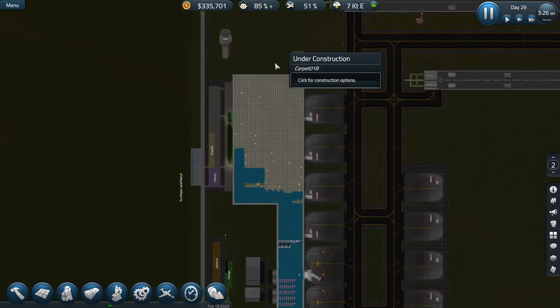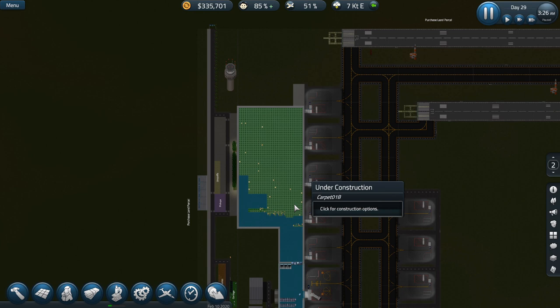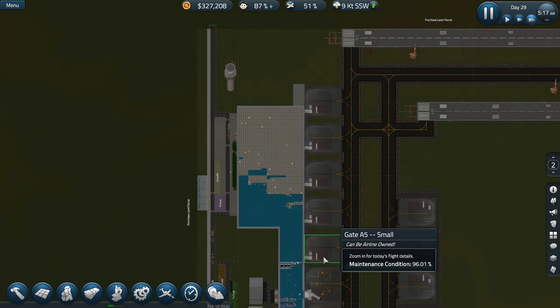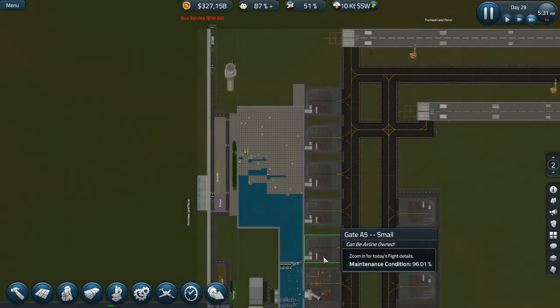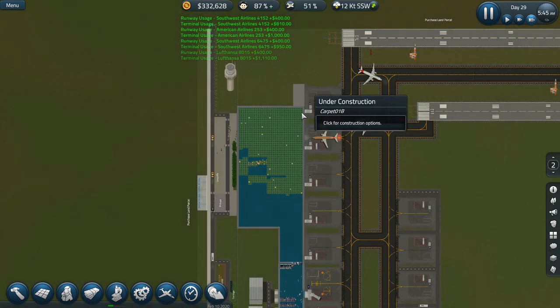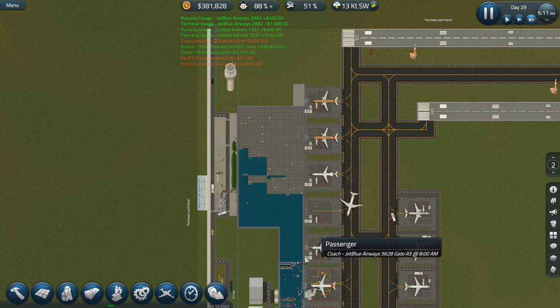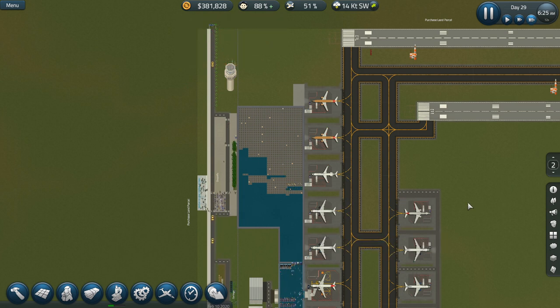We also built a second floor for most of the airport. The reasoning is we're running out of space and security is starting to back up. We need to maximize space without expanding. Doing the math, it'll cost about 200k — that's 40k per large gate and we have five to upgrade — plus about 1.2 million to expand the terminal and another 100k for this section. We spent a bulk of our money on what we needed.